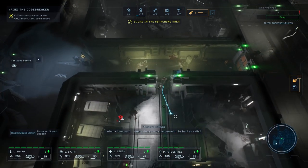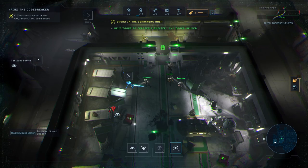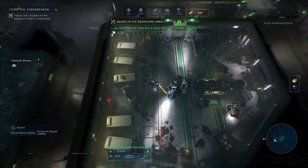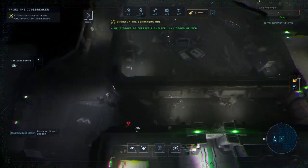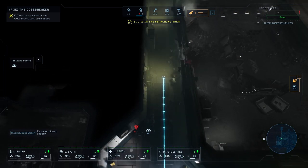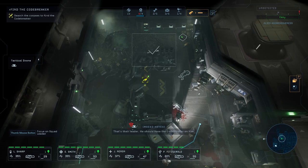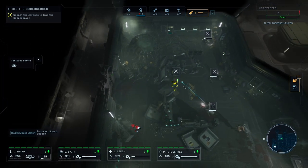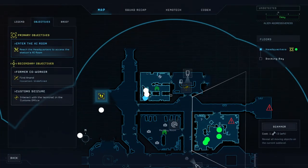Just ate — had some ribs, macaroni, and vegetables. What a bloodbath. Aren't these marks supposed to be hard as nails? Trust me, they are — they just bumped into bigger bullies. Deploying motion tracker. Found a data pad. Motion tracker activated. I want to check out what's in this room first. Their leader — he should have the code breaker on him. Access terminal found. Boom! We have the device.